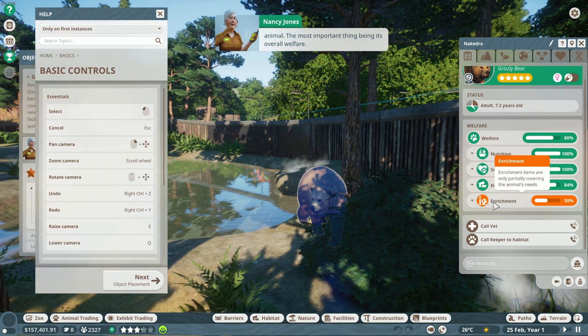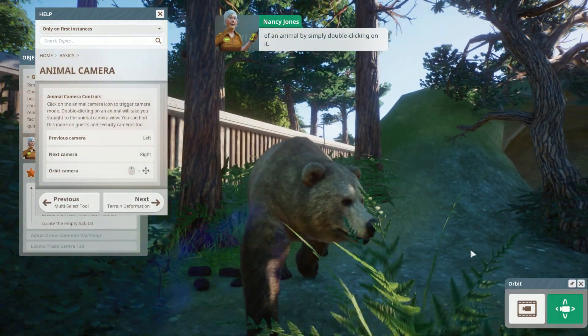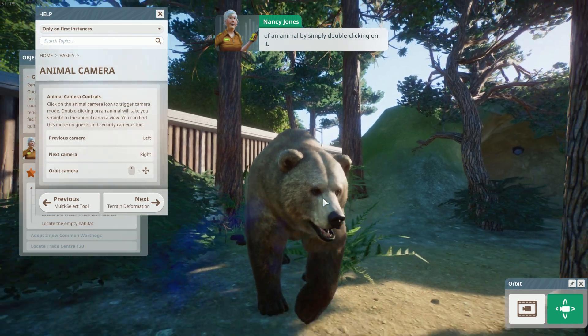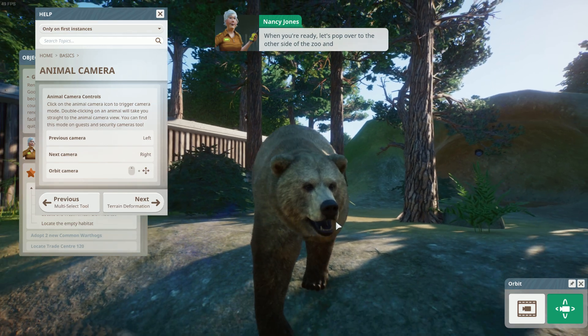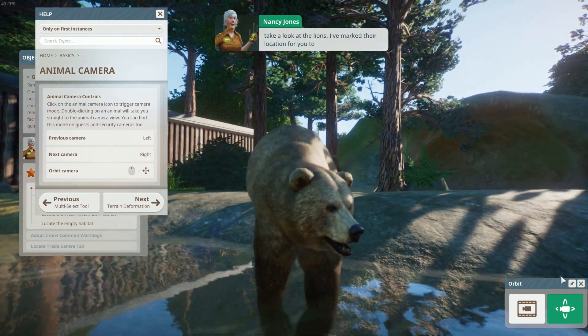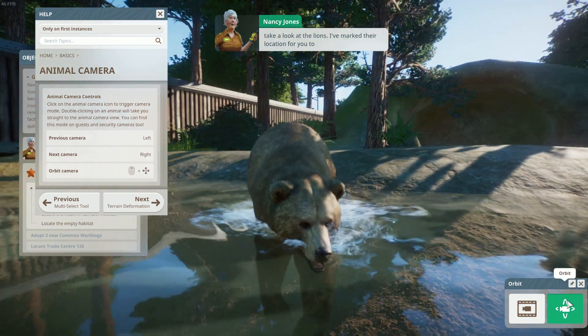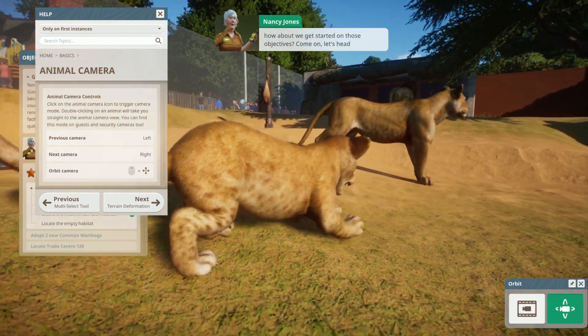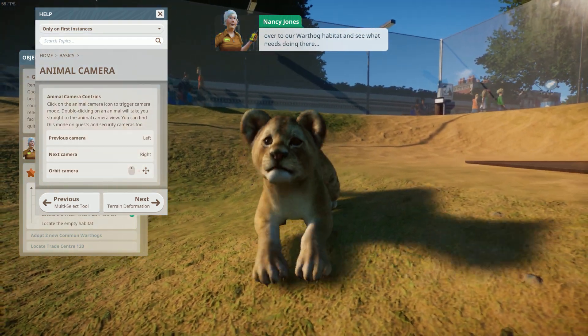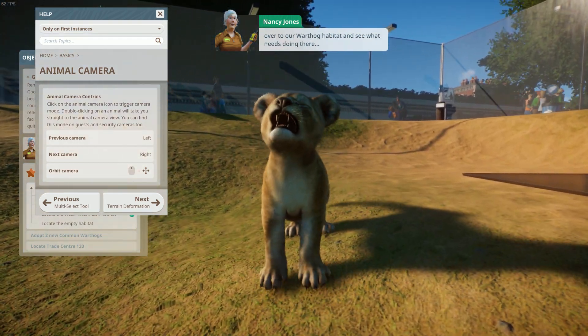The core gameplay of this game is of course caring for the animals in your zoo. You need to provide them with a suitable environment, room to roam, water, food, climbing opportunities, matching terrain types, plant coverage, and even the appropriate temperature, and a lot more. This is all while juggling the social needs of the animal and the increasing space requirements as they reproduce and fill up their habitat.